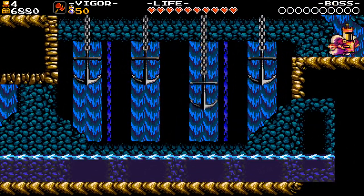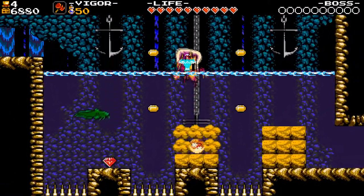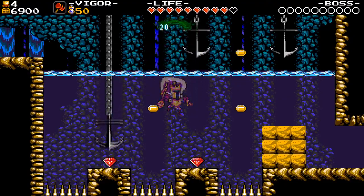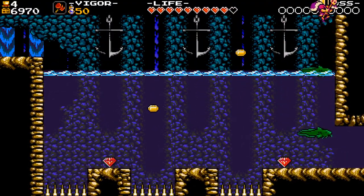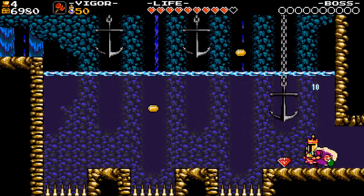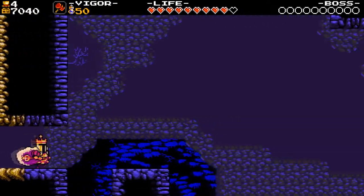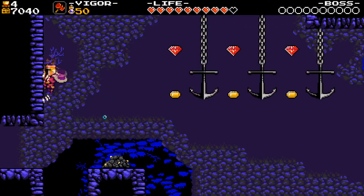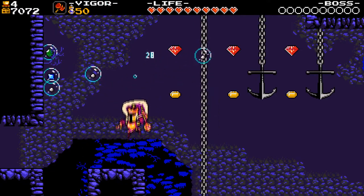Get out of here, you weird eel — I don't like you. You're like weird ghost eels, basically. I don't enjoy them. Alright, just pixel hunting on the room, see if we can find any secrets. Found some stuff here, that's for sure.